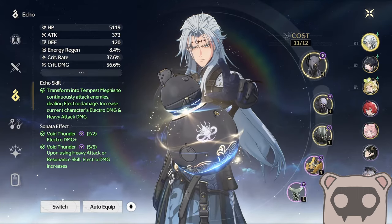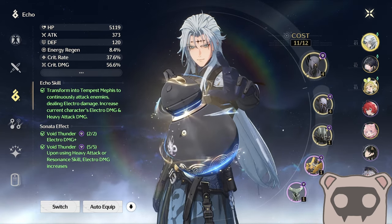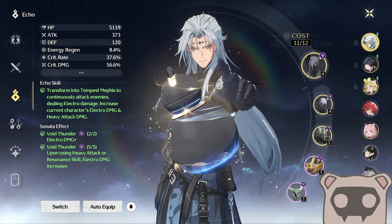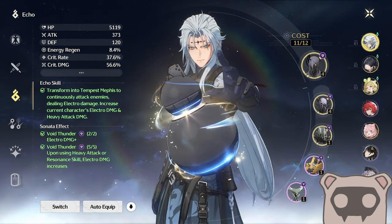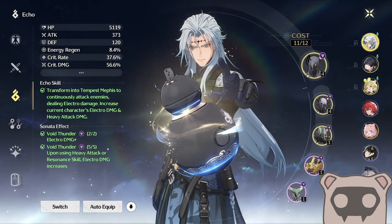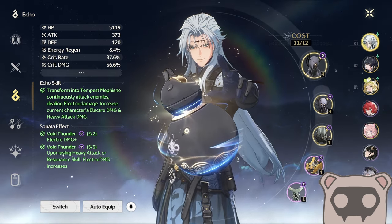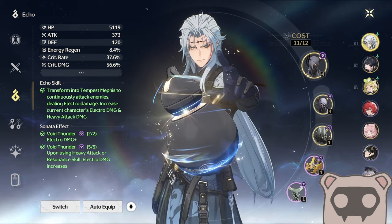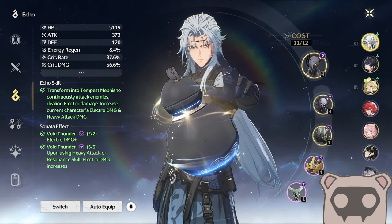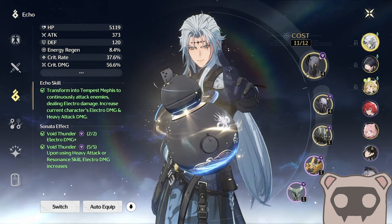Disclaimer time: is this going to be better than the traditional way of building characters? I don't know, I have not done the math. Will this be considered meta? Probably not. Will this get you all the triangles in the Tower of Adversity? I don't know. But it's doing pretty good damage for me — I think it's good if you're a casual and don't really care about that stuff but still want to dish out some damage.